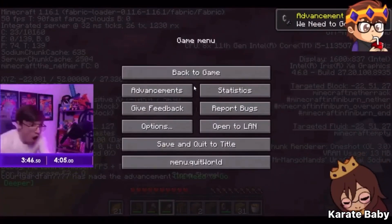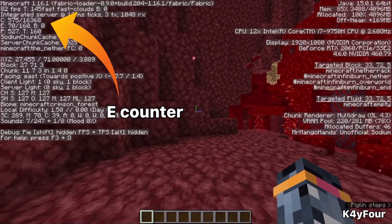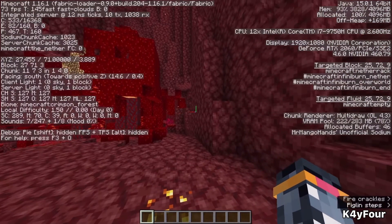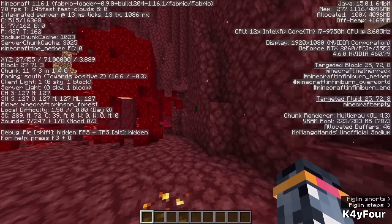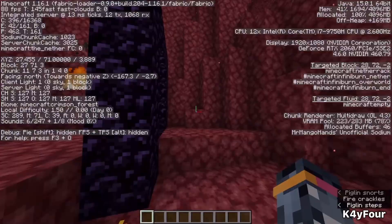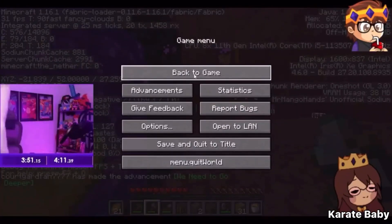As he enters the nether, he proceeds to do a strategy called e-raying. This allows you to use the E counter on your F3 screen and work out the amount of entities in the area. Because piglins are mobs and therefore entities, the E counter allows you to work out where a bastion is because of the piglins that spawn inside of it. After working out the direction of the bastion, he travels over in that direction.